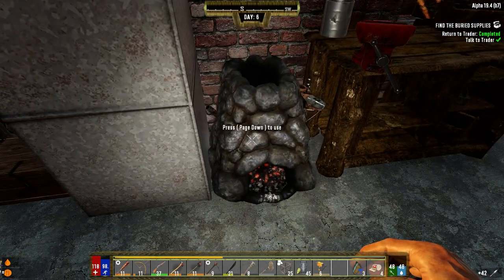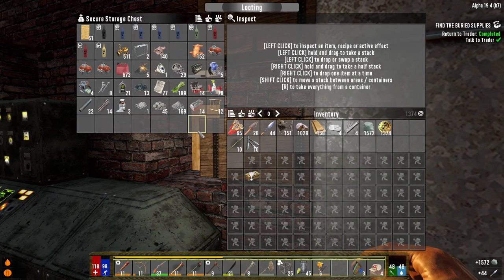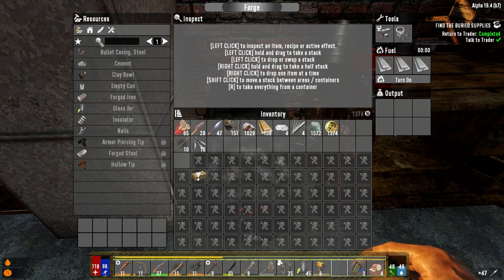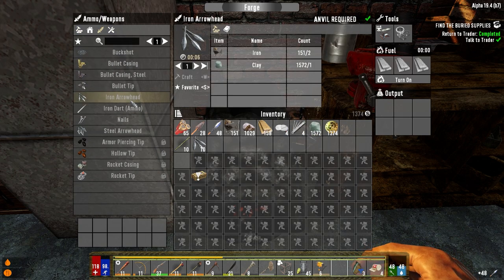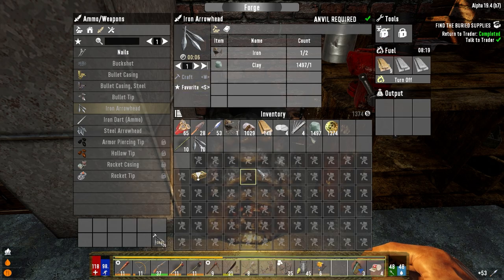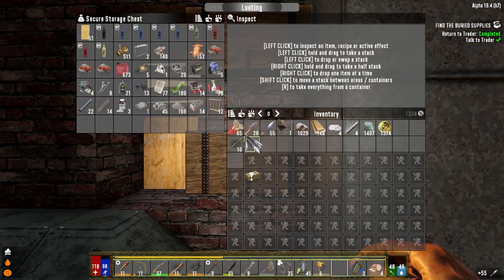A couple things we need to do — we're going to put in some clay first. I'll get my reward in a second. I think we're going to go for the other thing, not the armor. Don't do two things at once. We're going to do 75 — that's fine, eight minutes. We got to get some iron today. How much forged iron do we have? 14.